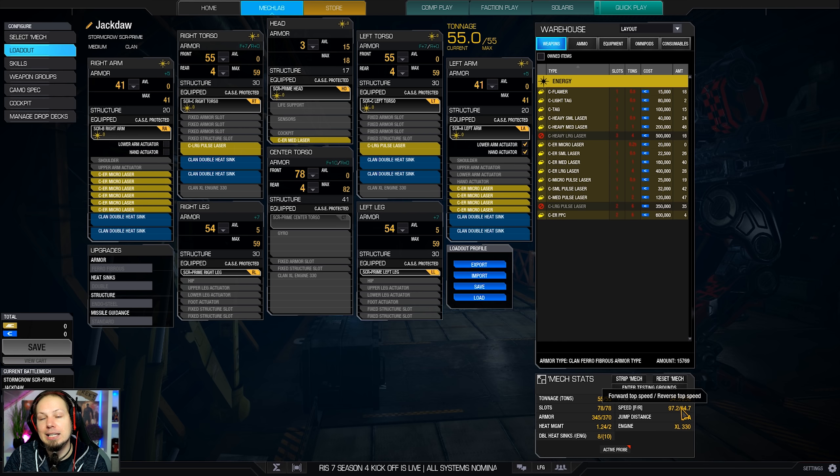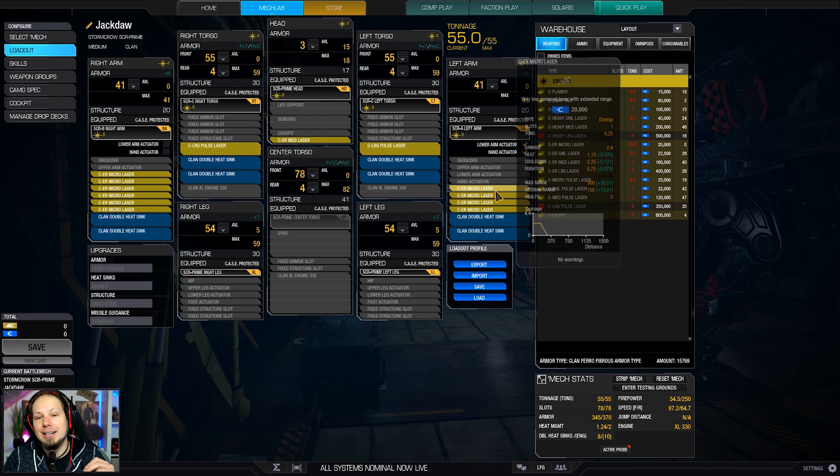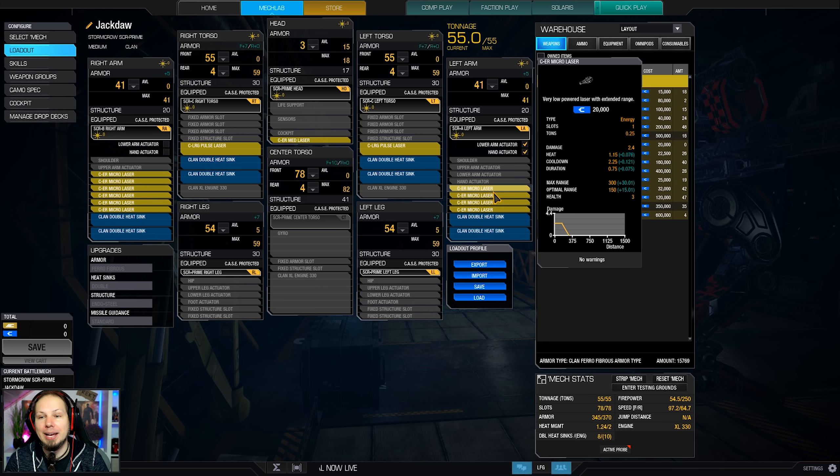Our Alpha Strike capacity is 54.5, but keep in mind, as soon as you are in ER microlaser range, they have a ridiculously low cooldown of about two seconds. That means you can fire a lot without generating so much heat. This is a great knife fighting, brawling weapon, and if you focus on a single component going Alpha once, then maybe a second time, that's already 109 damage. That's a lot. If you go for the same component twice, it's basically destroyed in most cases.